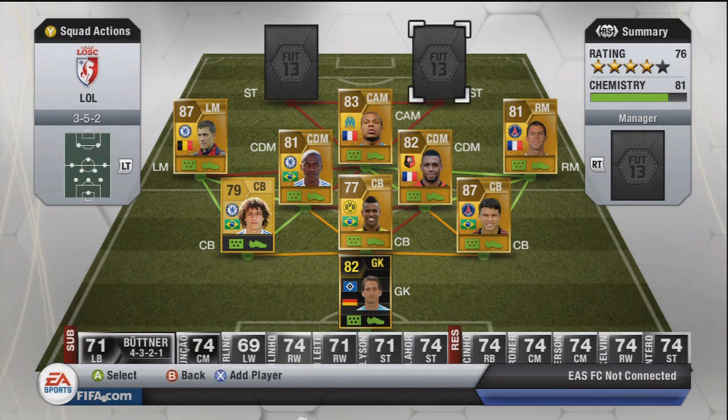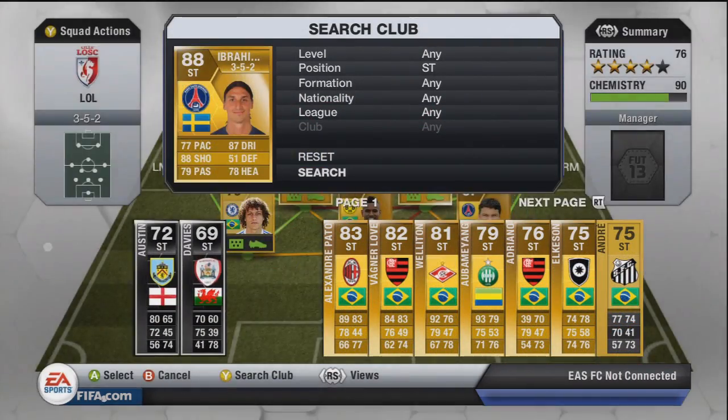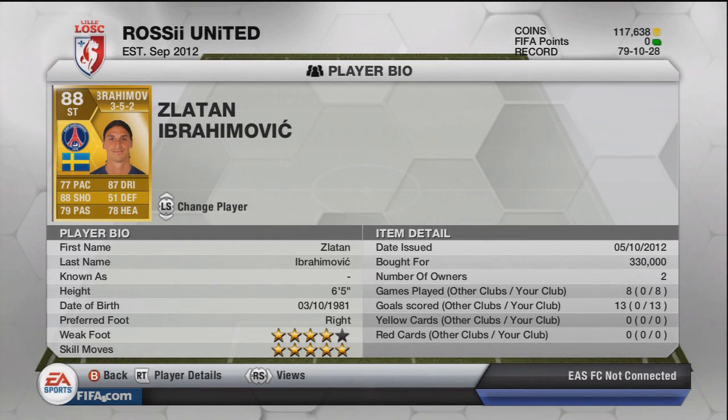Moving on to our first striker, who's got a big name — it is the man himself, Zlatan Ibrahimovic. He actually cost me 330k, which is a hell of a lot of coins. He was rising all the time and I think that's probably his peak, around the 300k mark, so I'm probably going to make a loss when I sell him due to EA tax. But what a player — played 8, scored 13. 5-star skills, 4-star weak foot, 6 foot 5 and still has 77 pace. 88 shooting, 87 dribbling, 78 heading, 79 passing — 88 overall.